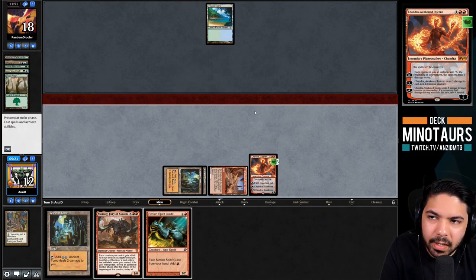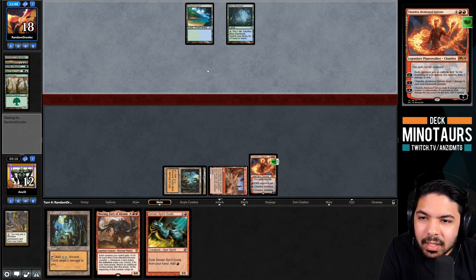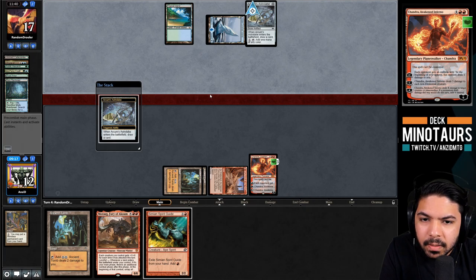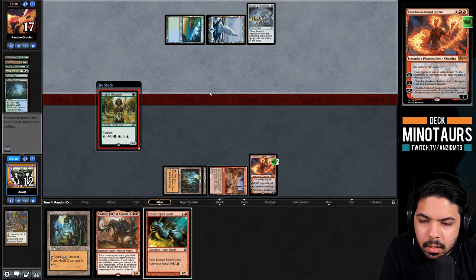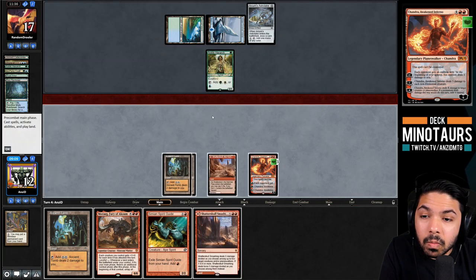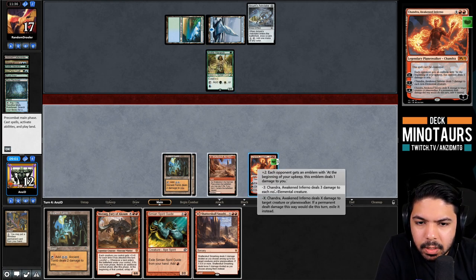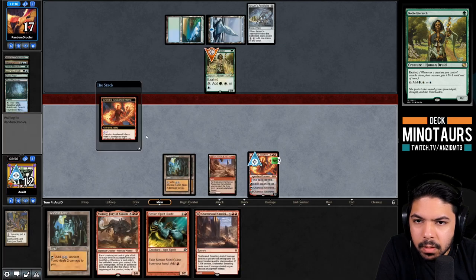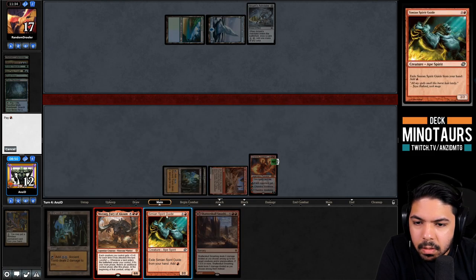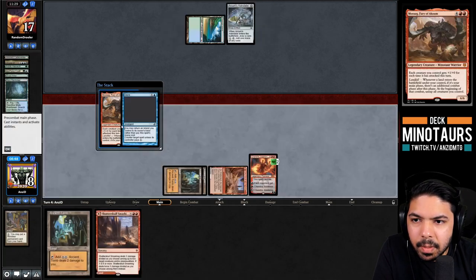After Chandra sweeps the board, we follow up with Moraug the next turn - playing our chunky six-drops and hoping to get away with it. Opponent has Arcum's Astrolabe but that's fine. We keep denying mana by killing things. However, we're taking a lot of damage from Ancient Tomb activations. We sandbag Shatterskull Smashing, waiting for the right time to deploy it as both a land and removal spell.